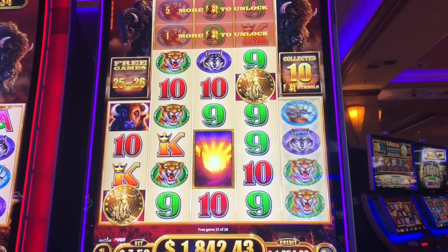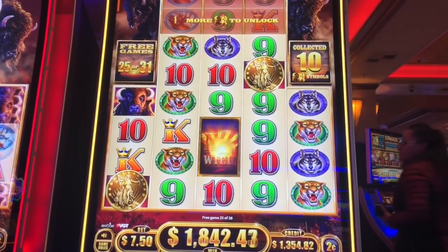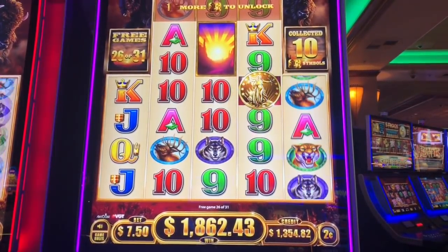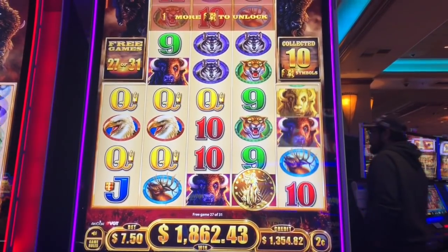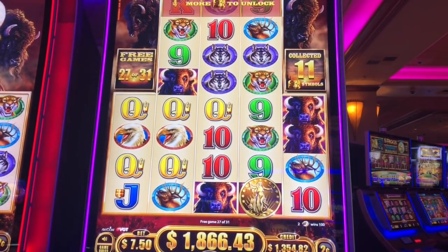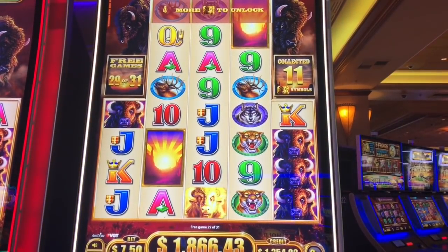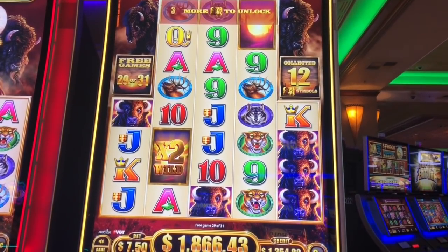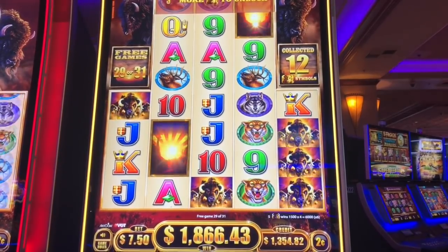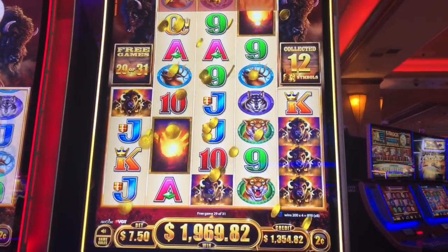Come on coin — nice! Let's get some more re-triggers here. I got it again. Get the three eggs — shoot. 120 times 6 for the buffalos — $720 just for the buffalos? God, I love this game.